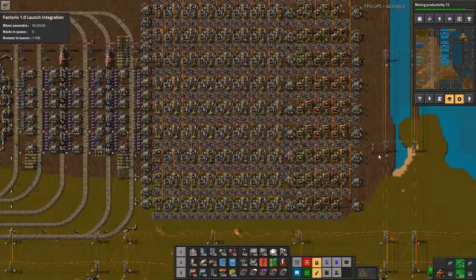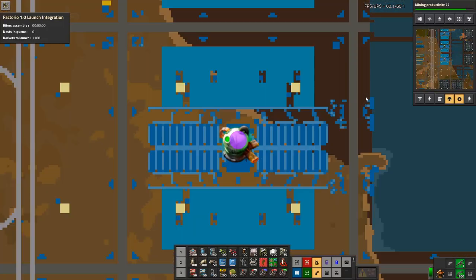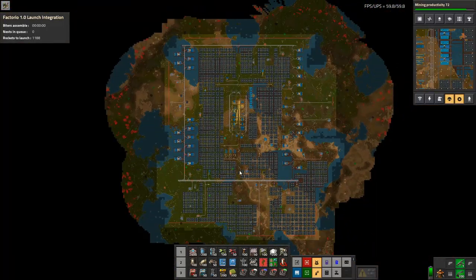Some minor contributors: a bigger map with radars does cost something, but it's a very small thing and not worth optimizing. Electric network is another factor, but I don't know how I'd optimize it — definitely not with power switches.